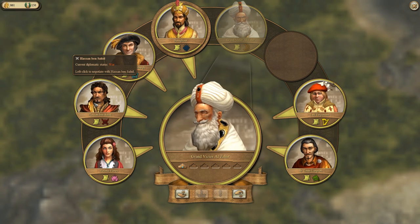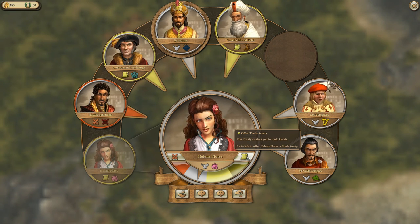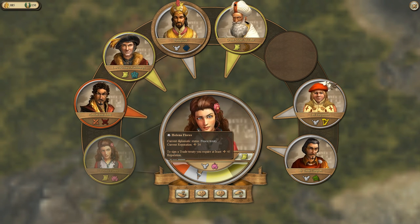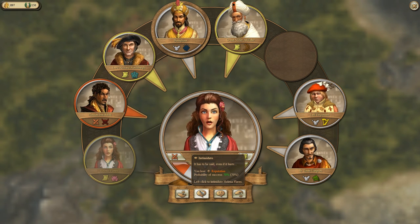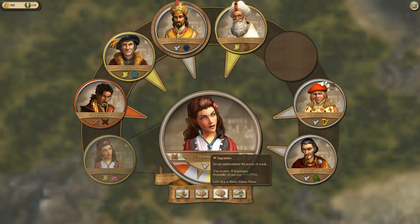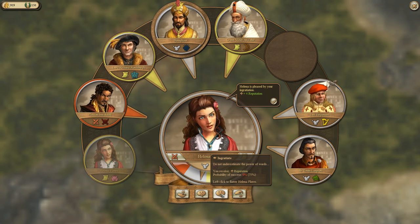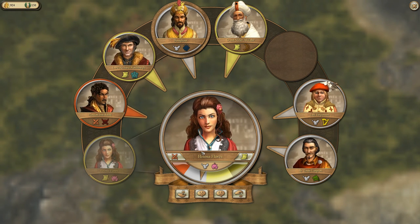The quests have a timer of half an hour, so we can only do more in the next episode. In the diplomacy screen you can also talk to other players. You can talk to Helena Flores and propose a trade treaty to buy goods from each other, but you need to be friendly — at least at peace treaty level. Right now we are neutral. To get more reputation you can upgrade your city, grow bigger, settle new islands, or ingratiate yourself. There's a 75% probability of success, so let's give it a try — that gave us plus 4 reputation.